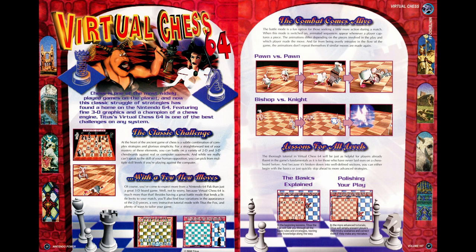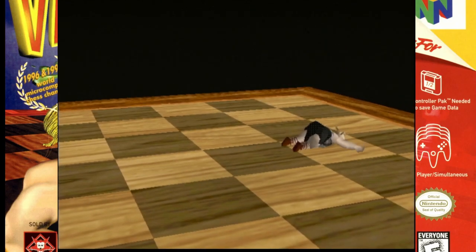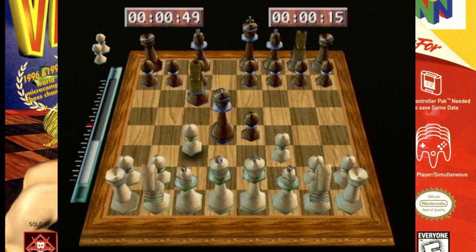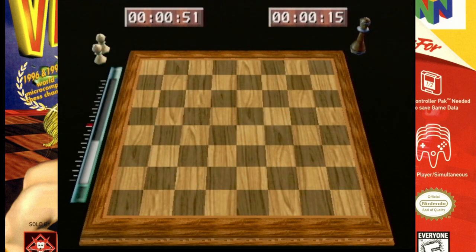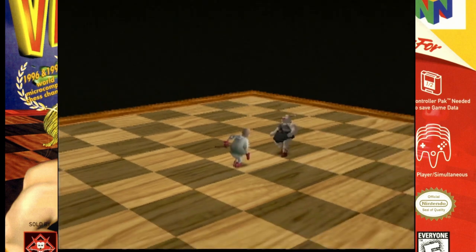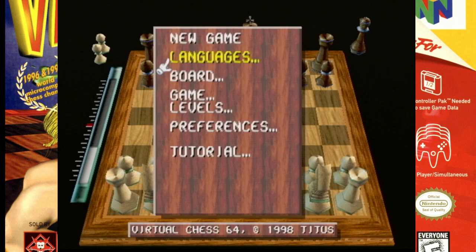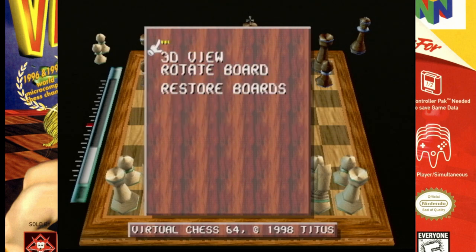Next is Virtual Chess 64 — an N64 chess game, that's pretty much it. The AI is fairly challenging with a wide range of difficulty options. In 3D mode you get some Battle Chess-style combat animations to spice things up, though you don't get to pick the models used for those animations — the only version of the queen you get is the stereotypical fat-lady opera-singer Viking type. Controlling the camera to adjust angles for a better view of the board is also a pain, so I found myself switching to 2D mode.